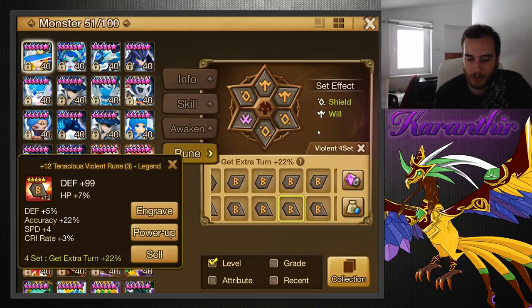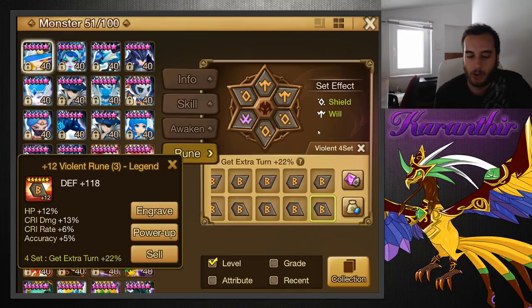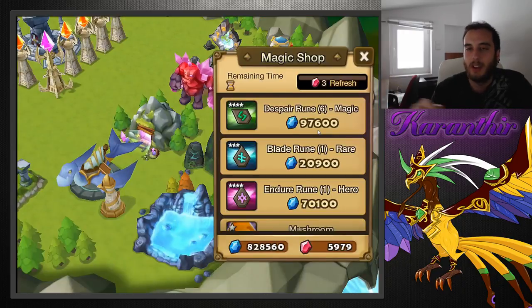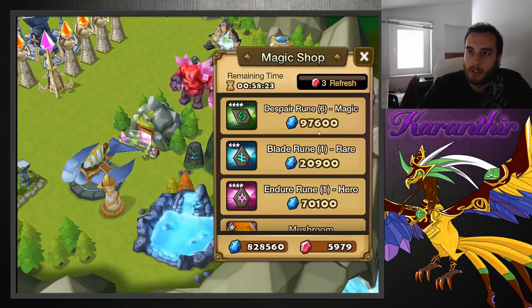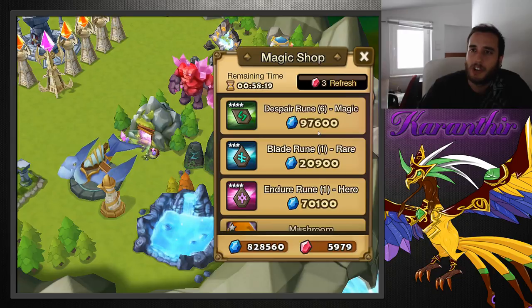I used to have some early-game white runes where you could actually see they had one raw stat in each substat right because they were white. I don't think I have any left. That's how it was — you put those on early game, and early game meaning you're not farming that dungeon yet, or you're not even farming Giants yet, but let's say you're farming Giants very slowly.